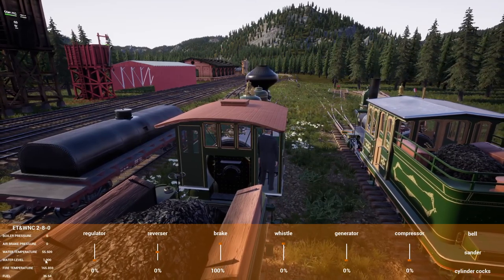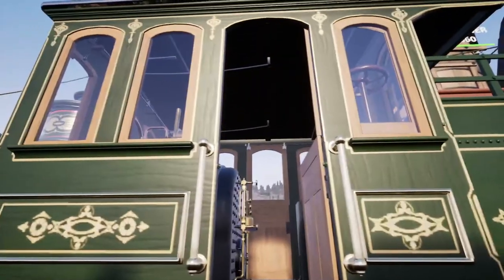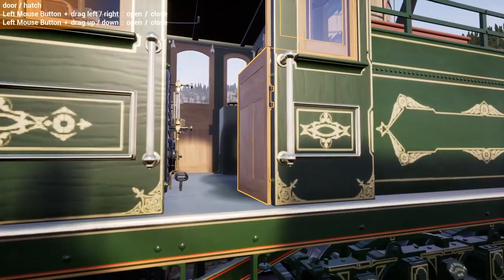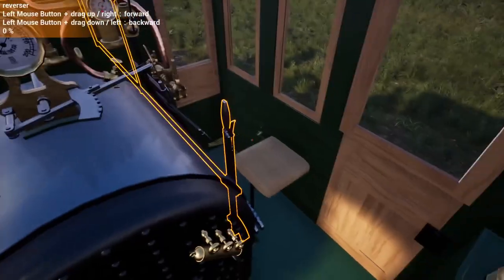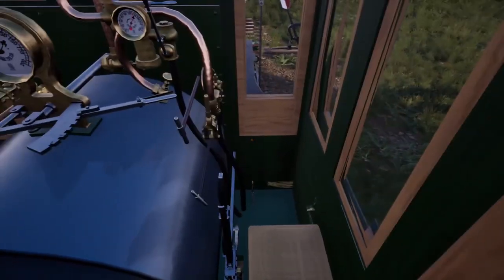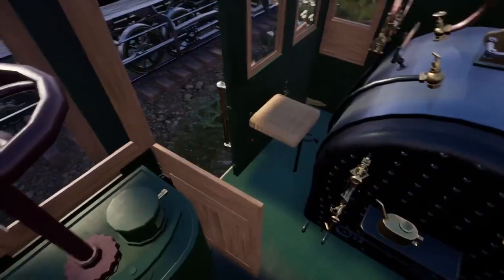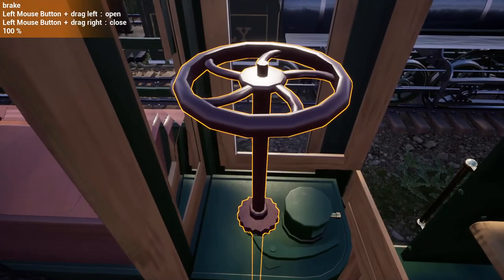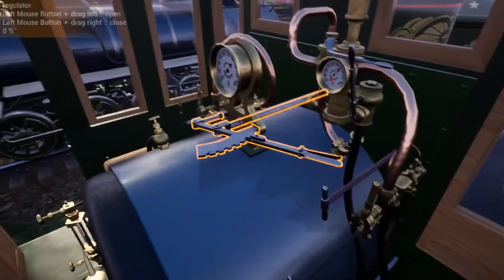That's a bit different. As we are coming up on pressure — or water temperature if you will — there's a bit of a different door, which is kind of neat. At least the new locos seem to all have seats. Cylinder cocks. Where's the brake on this one? There's the brake. Because the tender and the loco are all one, there's an interesting one for you.